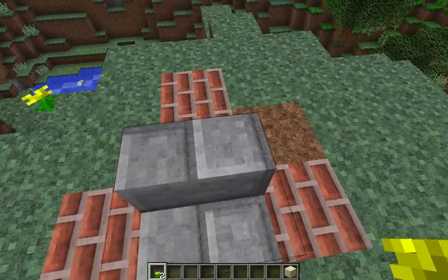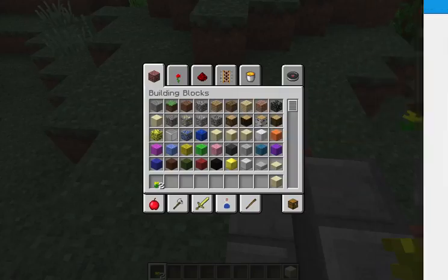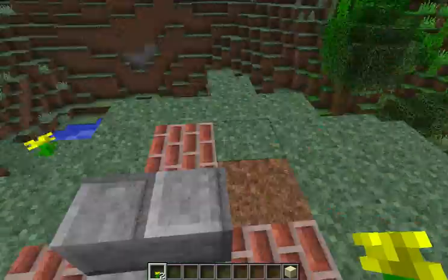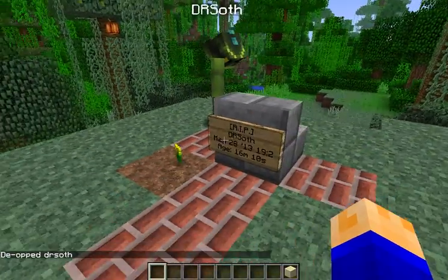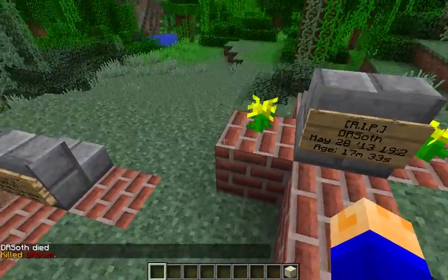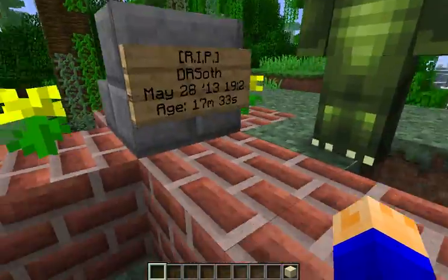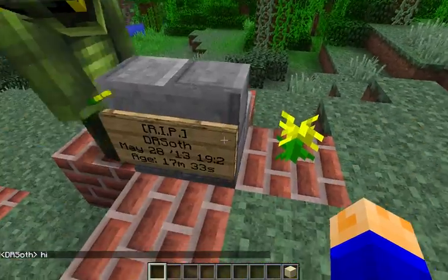I will have the permission nodes in the description and stuff like that, but I'll also go over some of them right now. It doesn't look like there's any permission nodes — I stand corrected on that. There's just a config, so that's pretty much the whole plugin.